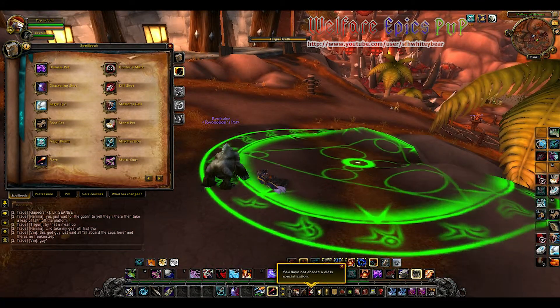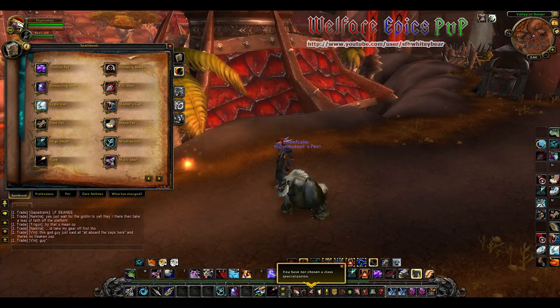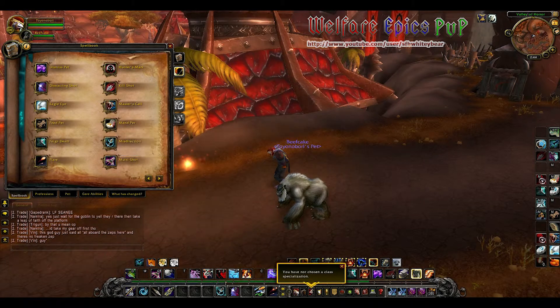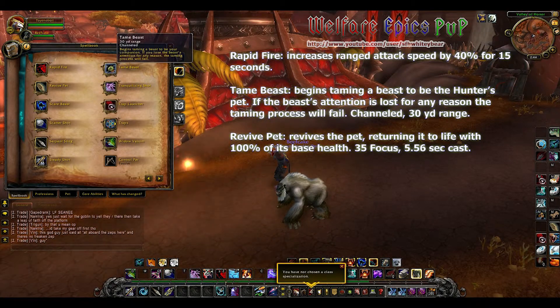Flare is really good for anything that you're doing — it's especially great for PvP. You throw it at a target area and everything within that lit-up area will show if it's in stealth or some sort of concealment. Multi-Shot fires several missiles hitting your target and all enemies within eight yards. Rapid Fire increases your ranged attack speed by 40 percent for 15 seconds.